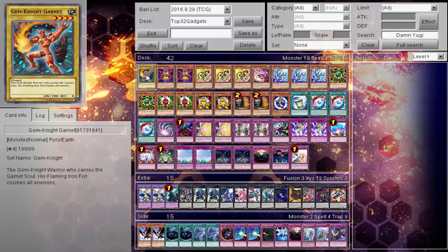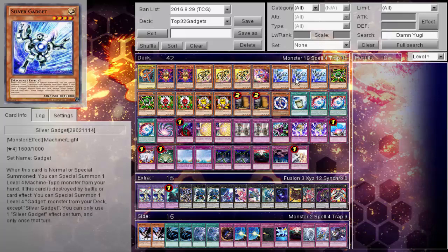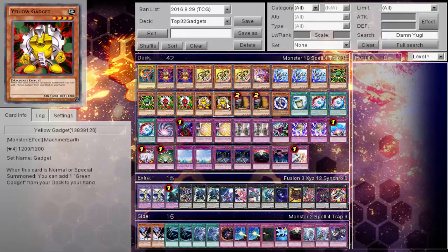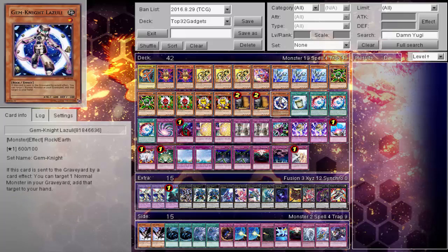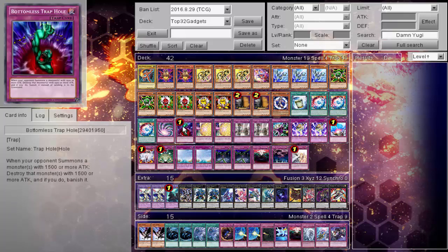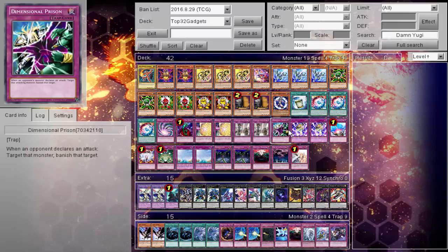So the deck profile here: one Garnett, two Blazing Mars, triple Gold, one Trick Clown, triple Silver, two Green, two Red, two Yellow, two Maxx C, and one Lazuli. Spells: one Instant Fusion, triple Brilliant Fusion. Traps: one Time-Space Trap Hole, one Bottomless, two Quaking Mirror Force, two Compulsory.